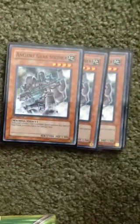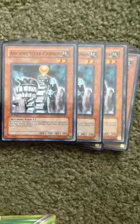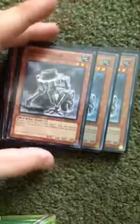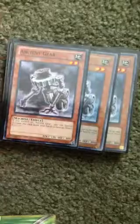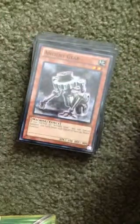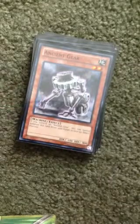Ancient Gear Soldier — basically the same thing. Ancient Gear Soldier can inflict 500 damage, but your opponent cannot activate traps until the end of the battle phase this turn, so it's really quite good. And then this Ancient Gear is basically like a key card for the deck — similar to Six Samurais — basically, if you control an Ancient Gear, then you can special summon this card, so it's really good.